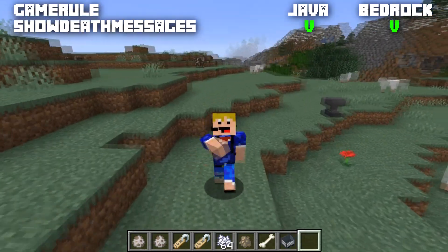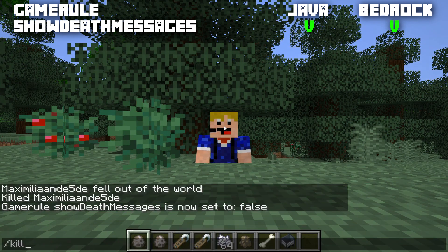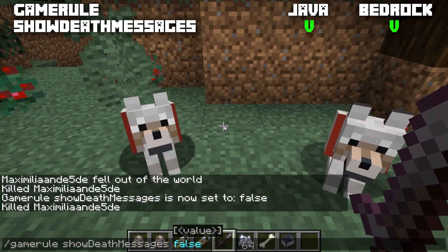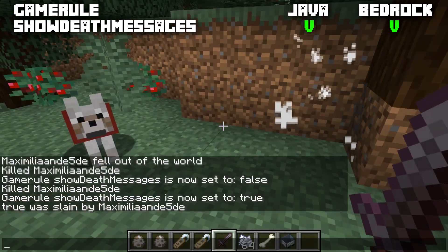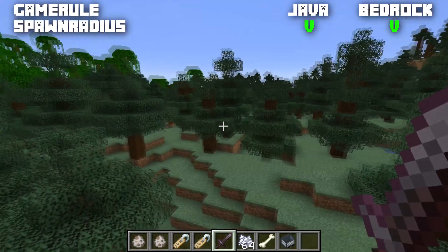The game rule showDeathMessages determines whether a death message is shown in chat when you die. Available for both Java and Bedrock, normally set to true. When you die, a message like 'fell out of the world' appears in chat. When set to false, no death message is shown. This also applies to pets: when set to true and a pet dies, a death message appears in chat; when false, no such message is shown.